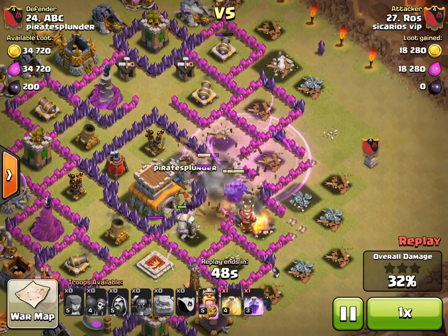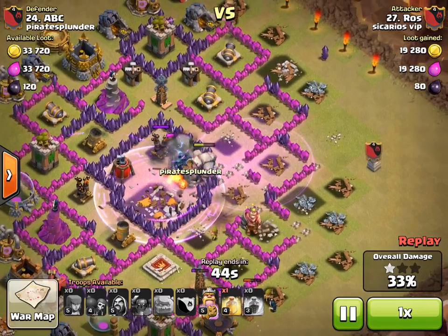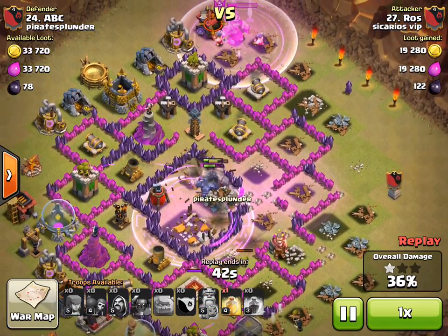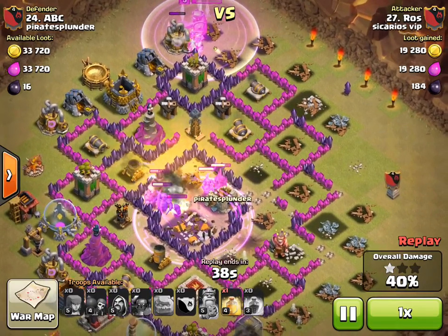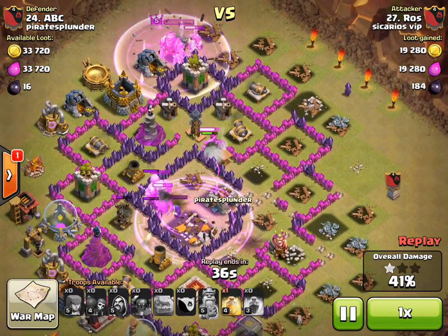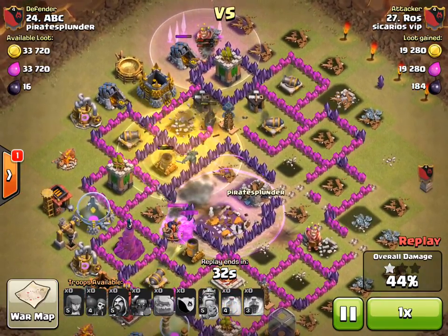Here comes another wallbreaker to open up the path to my Town Hall, and there goes my Town Hall — one star already. As you can see at the top, the Barbarian King has gone into his special ability mode, but he's taken out pretty quickly.